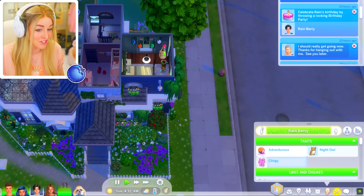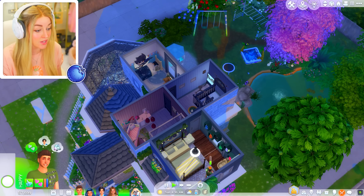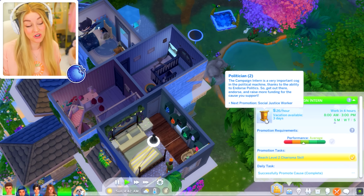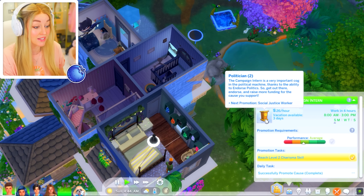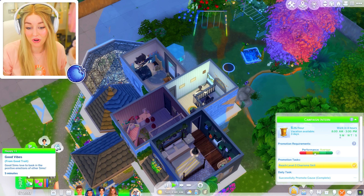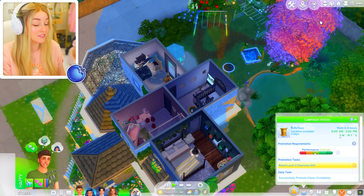I'm so ready to see what Rain looks like in his teenage form. Today is Sunday in the Sims — we're going to be celebrating Rain's birthday. Gordon is loving his new job, he's going to become a social justice worker if he gets another promotion. He's been promoting his cause as well, doing everything he needs for work, and honestly the vibes are already better with him. We did forget it was his birthday, but in fairness I also forgot it was my daughter's birthday.